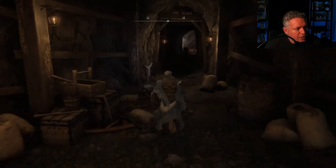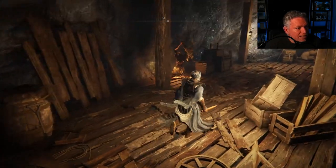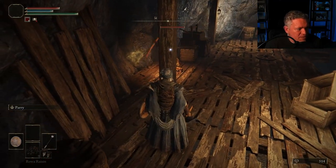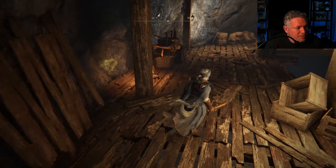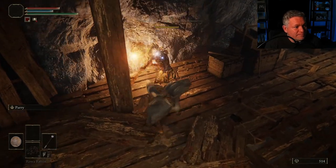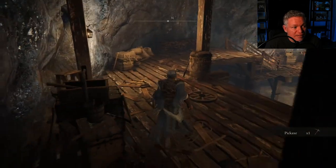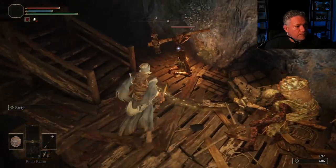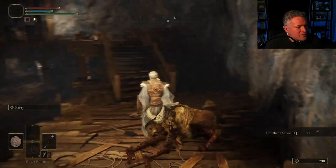The miner guys here don't really pay attention to us at first, but they won't let us collect their smithing stones. You can see the smithing stone jutting out of the wall — that glowing yellow rock. These miners are pretty tough and extremely resilient to slash attacks like you'd do with a curved sword. So I sneak up, lock on, hold R2 to wind up a super-powered attack, and take one out in one hit. That way we collect the smithing stones from the walls.